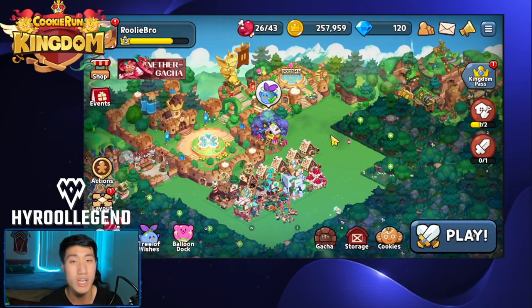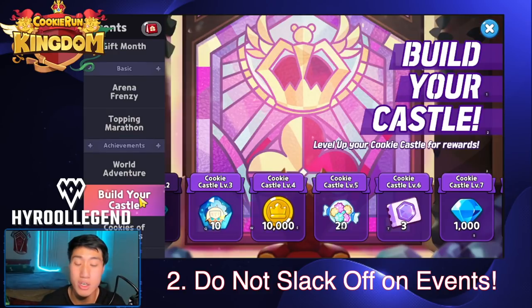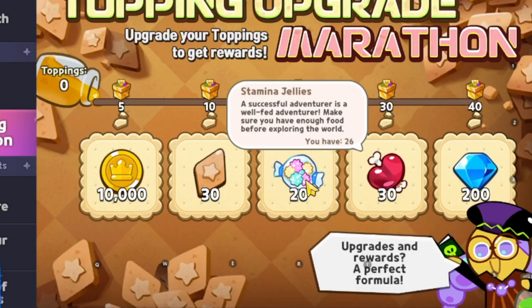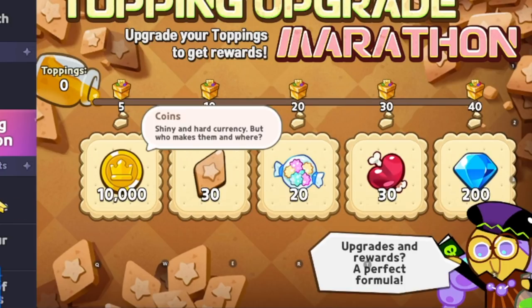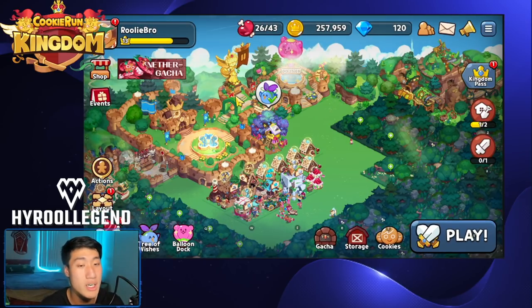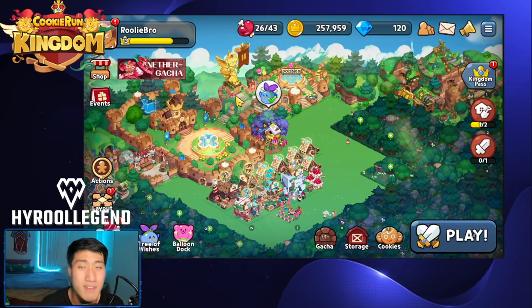The second mistake that I would not make is failing to take advantage of all of the events going on. There are constantly new events being released in Cookie Run Kingdom and there are going to be ways for you to get Crystals, resources like EXP Jelly or Topping Pieces, Stamina Jellies, and also Gold or Coins. When there is a new event out in the game, you should take advantage of it and not slack off. The second mistake to avoid is slacking off on the events.